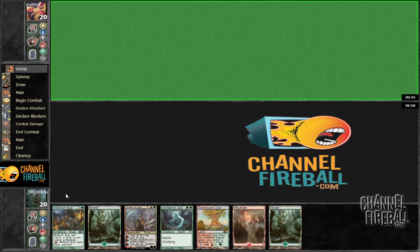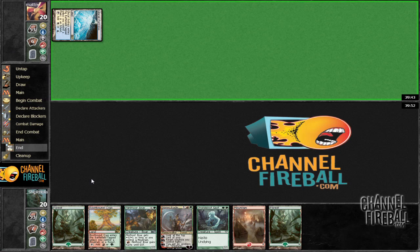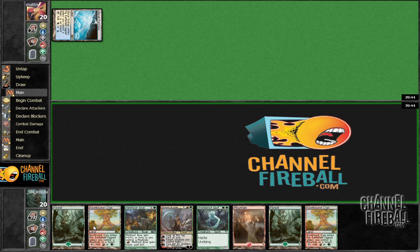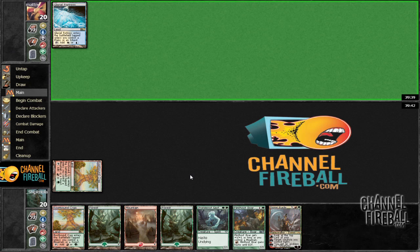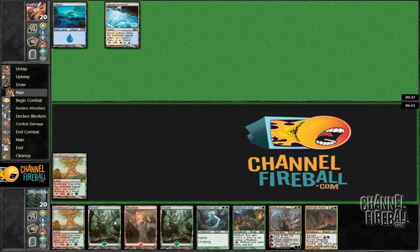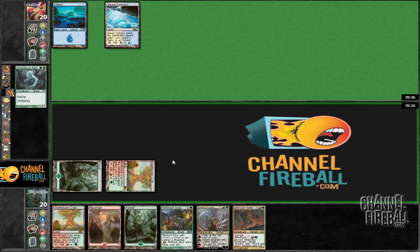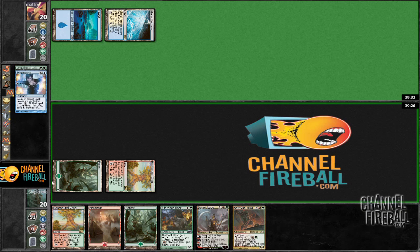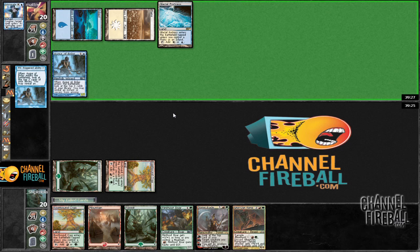This is a fine hand, obviously a keeper, though we're at our critical mass of lands already. If we're in the dark here, at this point we could probably assume it's red-white-blue. Geist is definitely better here since Flint of Borg gets better as a three-drop. Syncopating. In this type of matchup we do want to resolve Domri. Obviously — so now we know it's blue-white for sure.